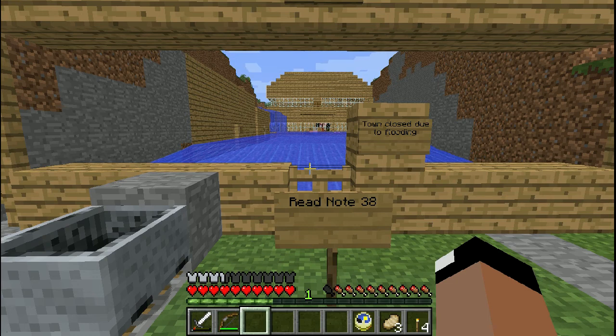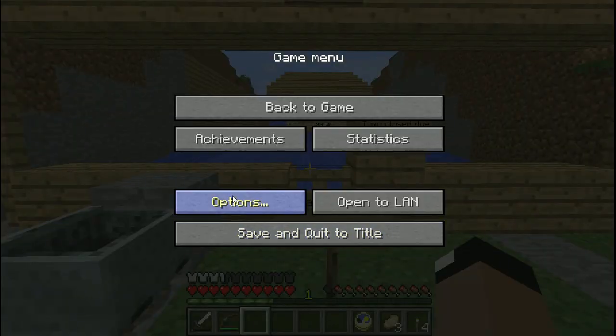Frederick begins to speak to you through the walkie-talkie. Hello? I can see that you have reached Pompervale. The city is completely flooded because the Enderman flooded it. But somewhere within this flooded city is a key to the Enderman base, so search this place thoroughly and you will find it. Do exactly what you did in Varendra's Tower. Search every house, every chest, and look for diary entries and stuff like that to find clues to the whereabouts of the key. Be careful though, the Enderman and other mobs are here. Change your difficulty to easy or normal now. So, town closed due to flooding.